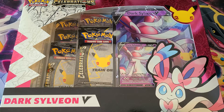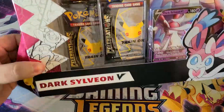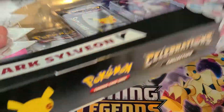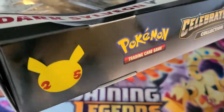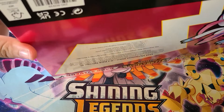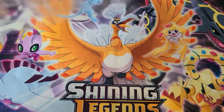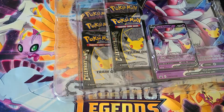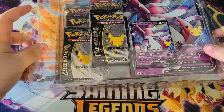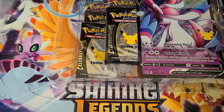Hello everyone, welcome back. Today we're gonna be doing some Pokemon Celebrations collection - this is the dark Sylveon V pack box. Should be a fun time, looks like a pretty cool set. I can open this box - 25th anniversary collection set box, which is cool. Forgot how annoying these boxes are to open... boom, there we go.